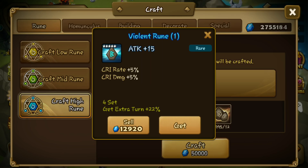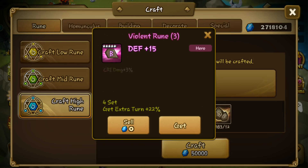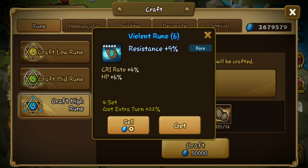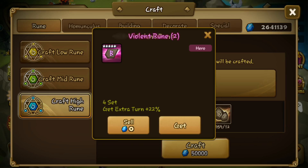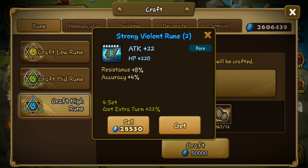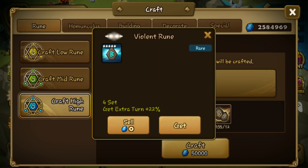5-star blue rune — definitely not good. Hopefully I can get like slot 2 speed runes. So far only blue runes and purple runes, 5-star... oh, 5-star speed. I don't need this. I need 6-star legendary runes, or maybe purple runes. Oh, 6-star but blue — definitely useless. Let's continue, another 5-star.